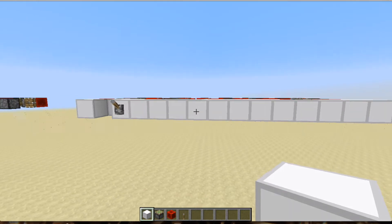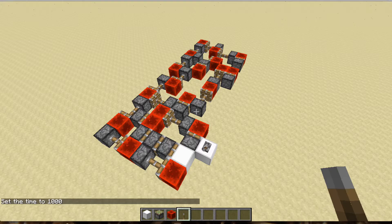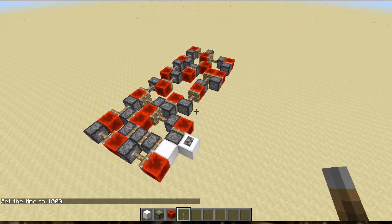I'm just going to quickly take this wall off so you can see all the pistons and redstone blocks behind. So this is the triple piston extender, and it is very compact.